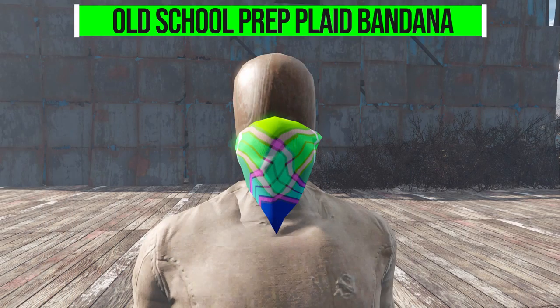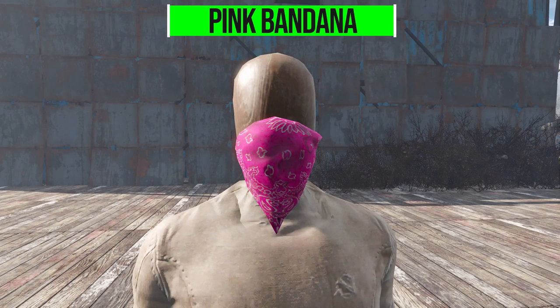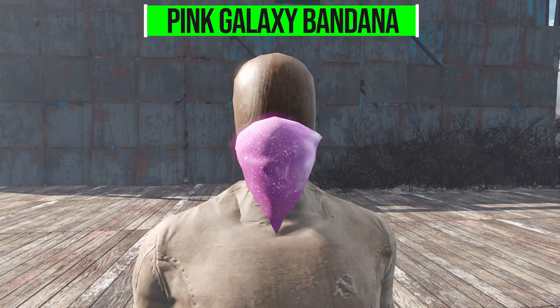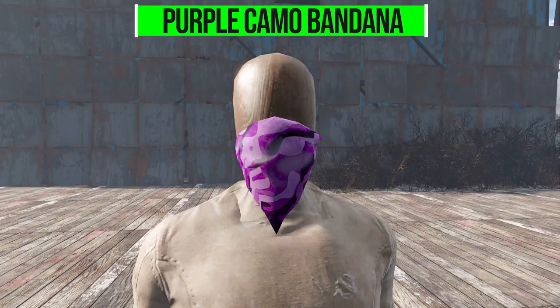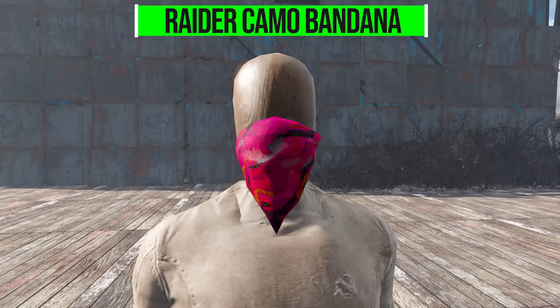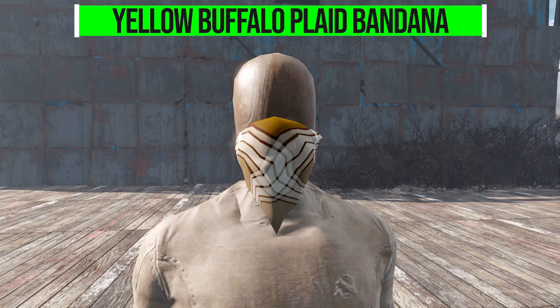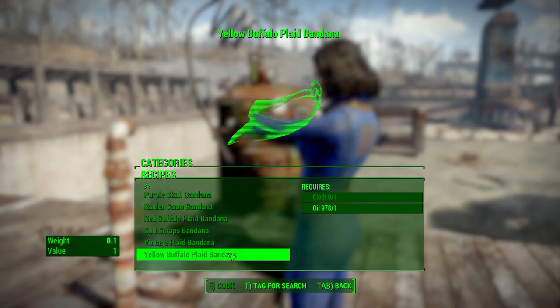Then there's mint green old school, prep plaid, orange bandana, orange buffalo plaid, pink bandana, pink buffalo plaid, pink camo, pink galaxy, pink plaid, purple — that's a fun one — a raider camo if you're going for a more red motif, red buffalo plaid, suit scraps bandana, vintage plaid bandana, and finally the yellow buffalo plaid bandana.